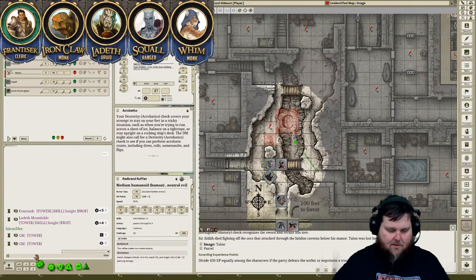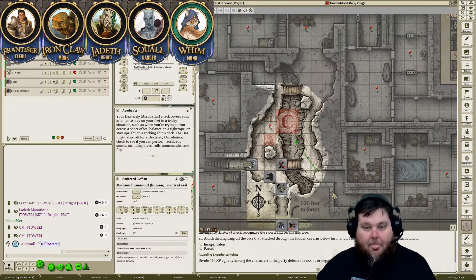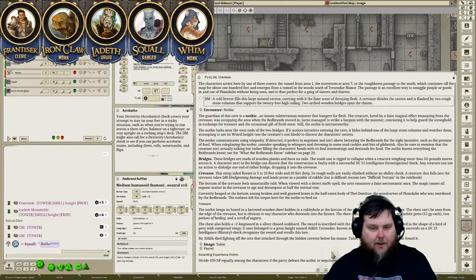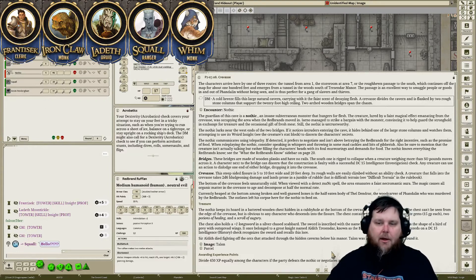I'm looking down this hallway to see if I can see more stuff. Is there water down in this thing? In the crevice as you look into this fissure, it's actually pretty steep and pretty deep — about 20 feet deep, and at its widest point about 10 foot wide. It's got really rough walls but it looks like you can easily climb in and out of it.